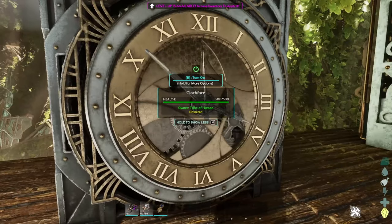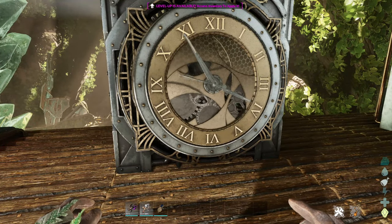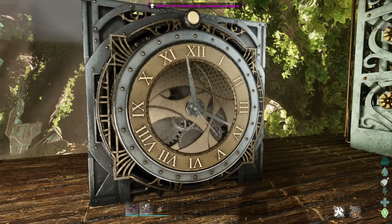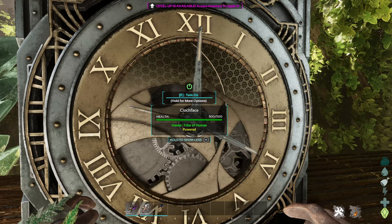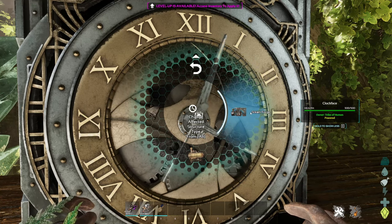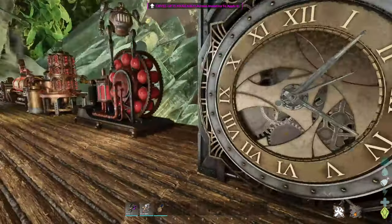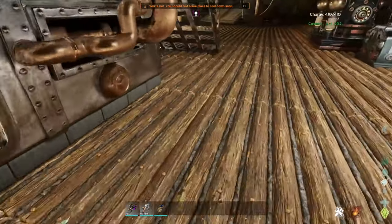Next up is the clock face. At first you might think it's just a nice clock, but it has the power to manipulate time for structures. If I turn it on it will enable boosts — as you can see with a bunch of my forges it increases how fast they work. It's kind of like a stopwatch; it's just another thing that manipulates time.